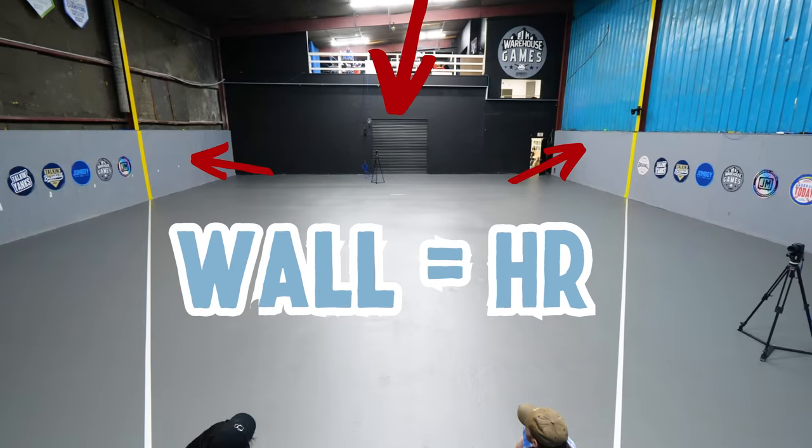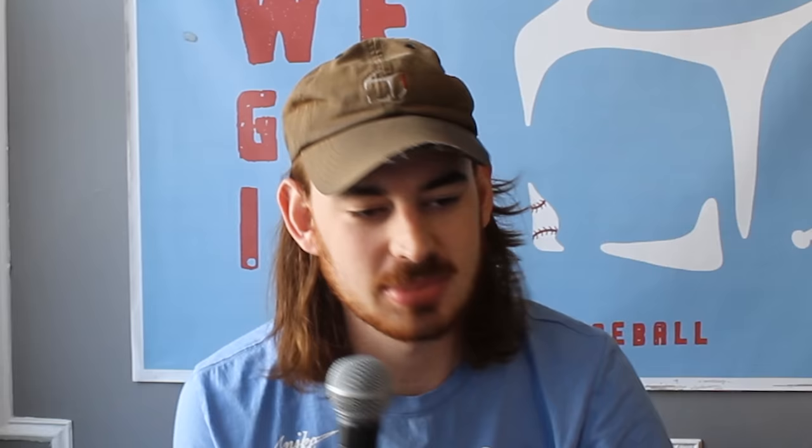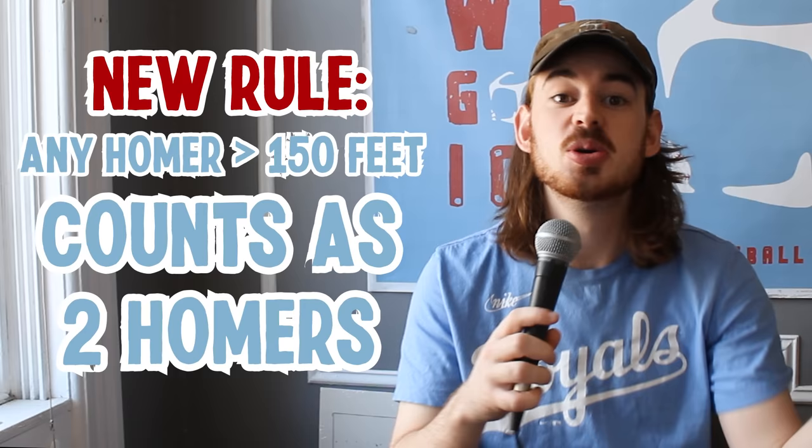Today we're competing in a three-round homerun derby. Ten swings per round. Most total homers wins. And as always, we're using our normal warehouse derby rules: any ball that hits any wall on the fly in fair territory is a homerun. Today we're using Hit Trax, which tracks how far the ball went based on exit velo, launch angle, and other science. New rule for today's video: any homer that goes over 150 feet will count as two homers. Those are the rules. Let's pick some items.